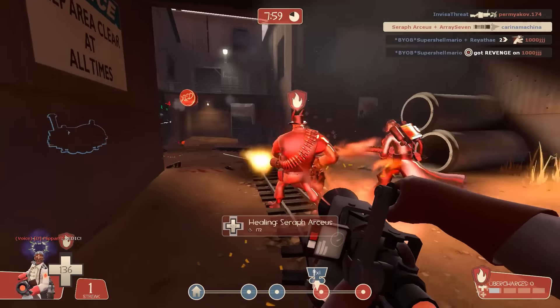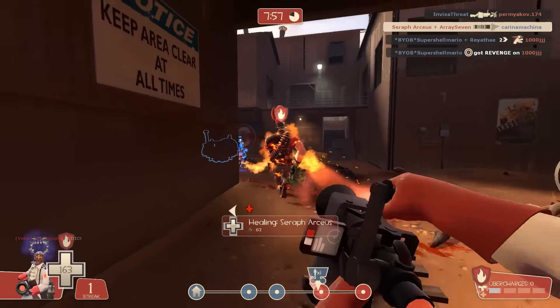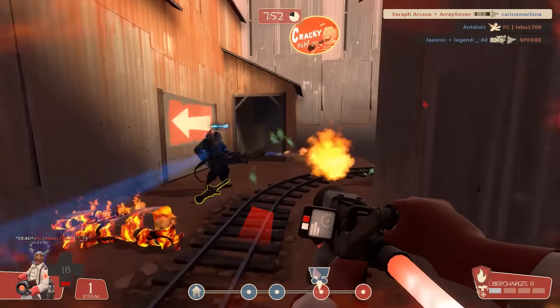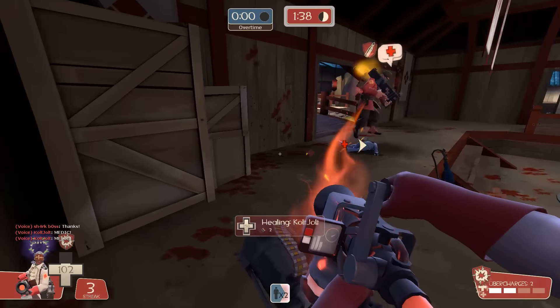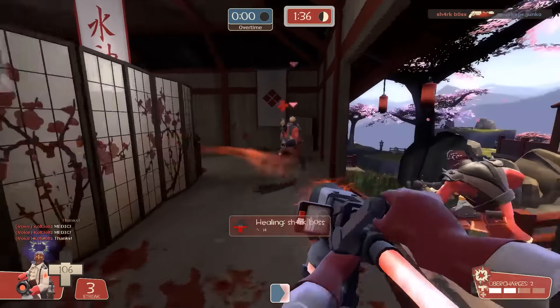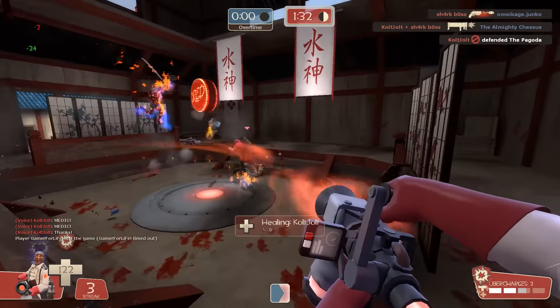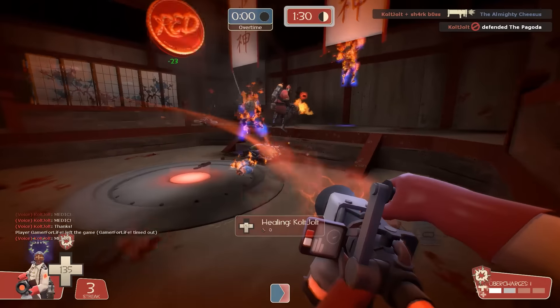In Highlander matches, overheal is incredibly important, and since you're dealing with such a large group of people, the medic can't be healing everyone at once, despite how hard some of them try to. By overhealing, you figuratively increase your range of effect, and by having an embarrassingly slow overheal rate, you either have to heal your teammates twice as long to get the same results as the stock or Kritzkrieg.